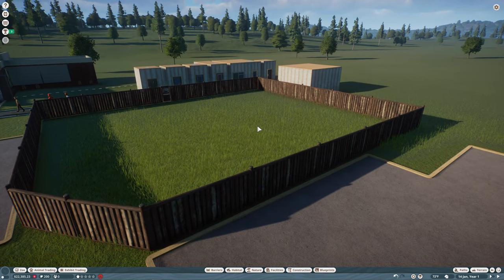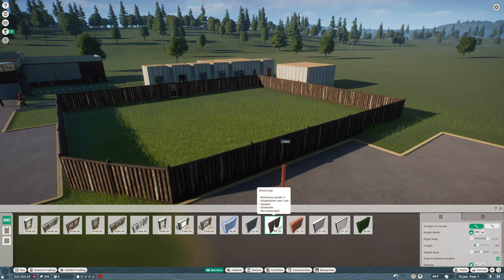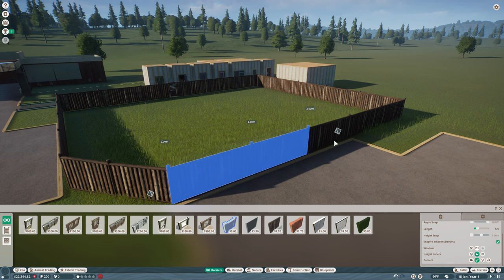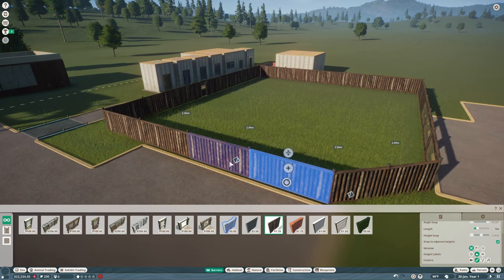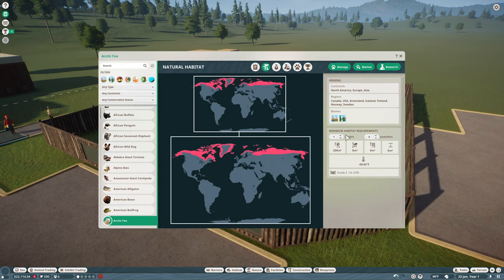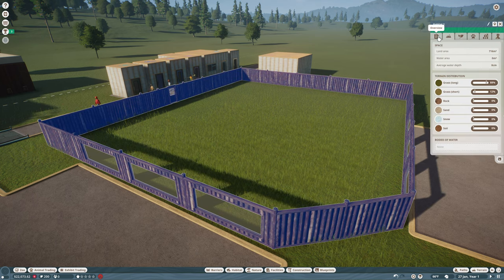We can unpause. Right now guests can't see the animals at all, so we go to wood logs barrier and switch to glass. We grab the sections and turn three sections on each viewing side into glass. Now going back to the zoopedia — with two adults we need at least 232 square meters. We've got 700 so we're good.